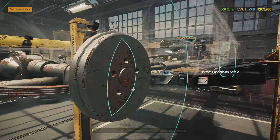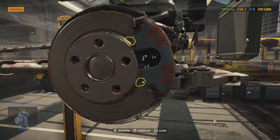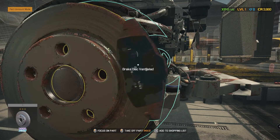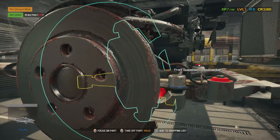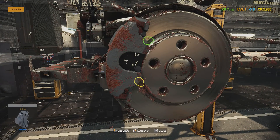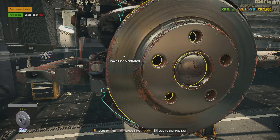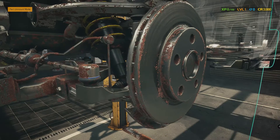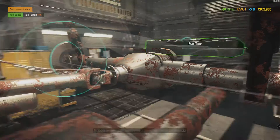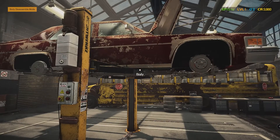We need front brake pads since there are shoes in the back. Taking these calipers off - those pads are done. We need to get the fuel pump - it's in the back at 17%, that thing was not doing well at all. Let's go to the store.